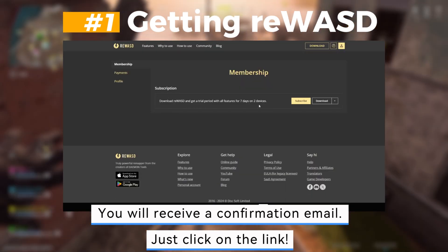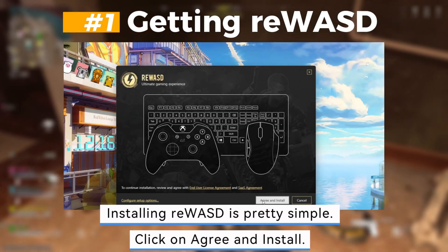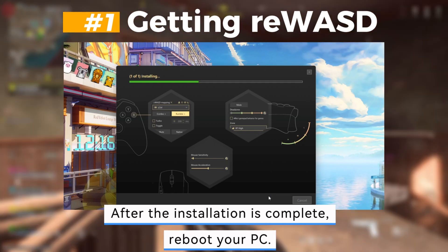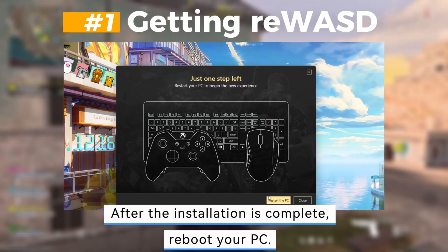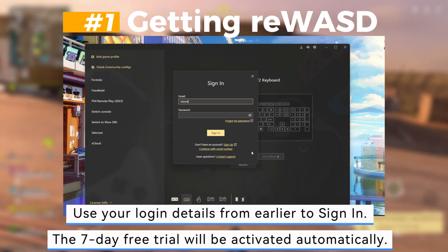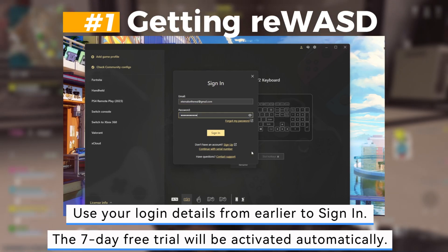Installing Rewazed is pretty simple. Click on Agree and Install. After the installation is complete, reboot your PC. Use your login details from earlier to sign in. The 7-day free trial will be activated automatically.